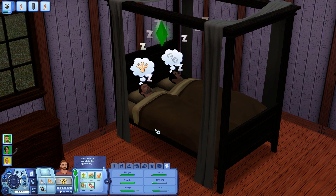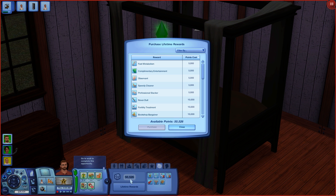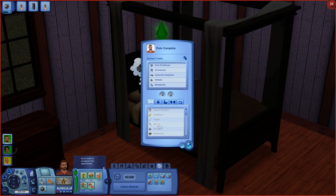We'll start the episode off with Pete, who still has a ton of lifetime happiness points left over from fulfilling his lifetime wish. We can spend those to rearrange his traits a little bit with the midlife crisis lifetime reward. We've done that already for Ahisha a few episodes back and Pete also has a few traits that have become kind of obsolete by this point.